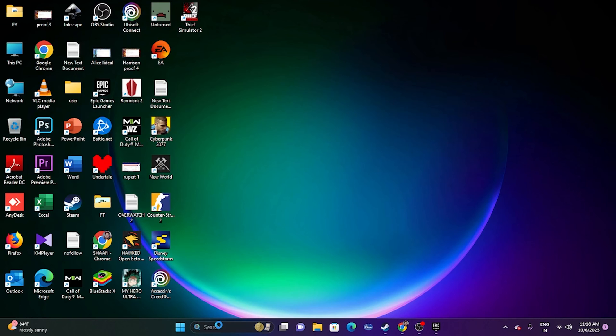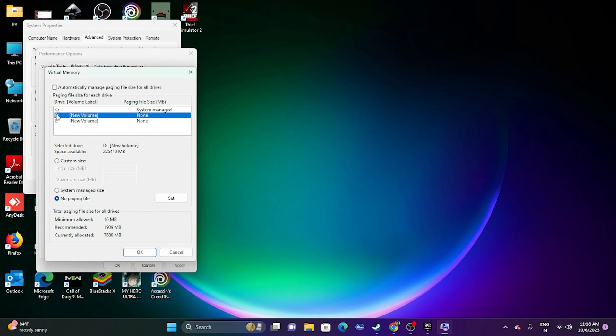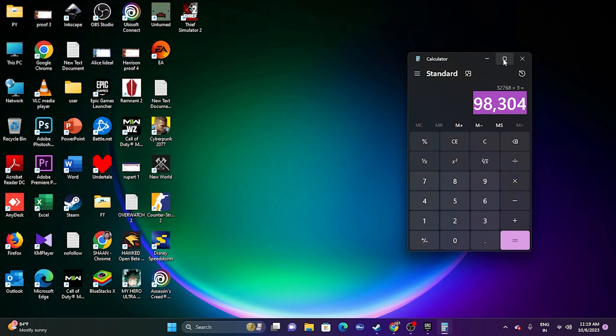Next, increase the virtual memory. Search for View Advanced System Settings, go to Advanced, click Settings under Performance, go to Advanced again, and click Change. Uncheck automatic management, select the drive where the game is installed, and choose Custom Size. For Initial Size: multiply your RAM in GB by 1024 then by 1.5 (e.g., 32 × 1024 × 1.5 = 49152). For Maximum Size: multiply RAM by 1024 then by 3 (e.g., 32 × 1024 × 3 = 98304). Click OK and try launching the game.